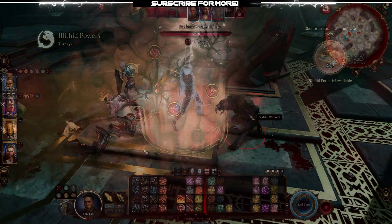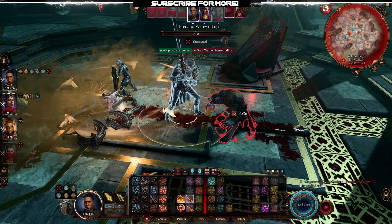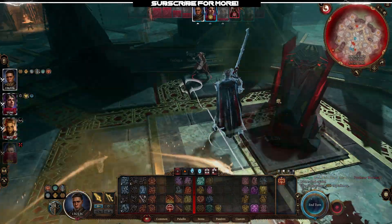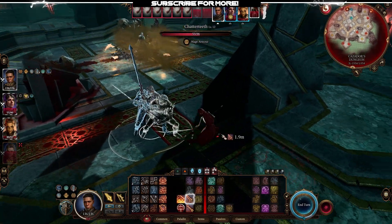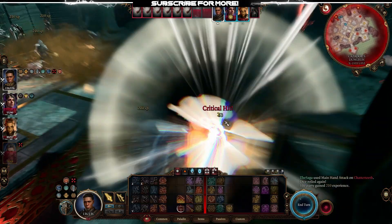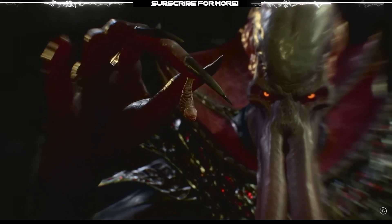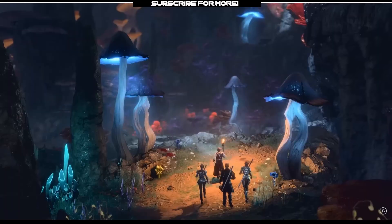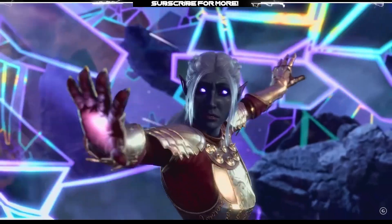There you have it — the Vengeance Oath Champion Paladin build. It is an amazing build because it covers the weaknesses other paladin builds have: you stay strong without requiring a long rest. It is an absolute must-use build that brings so much to the table through smart multiclassing and skill usage. If you like the video, don't forget to like and subscribe, leave a build suggestion in the comments, and I'll see you in the next Baldur's Gate 3 video very soon.